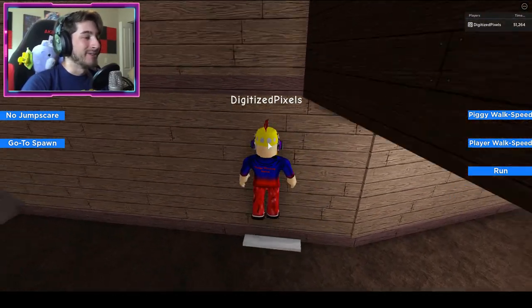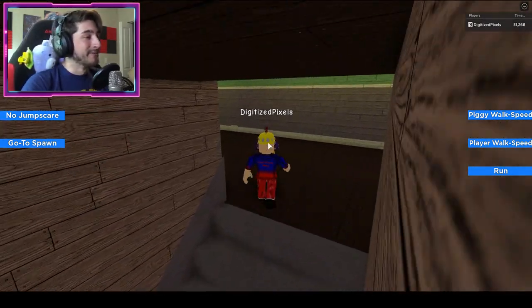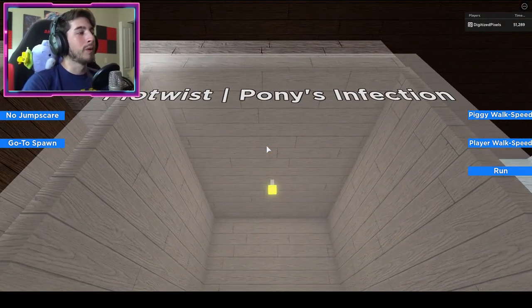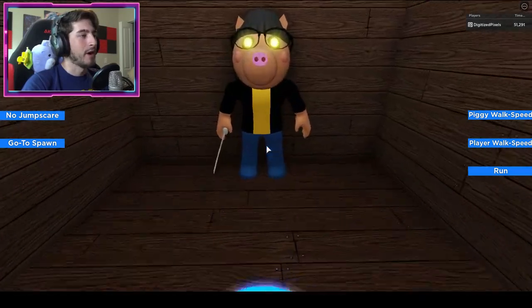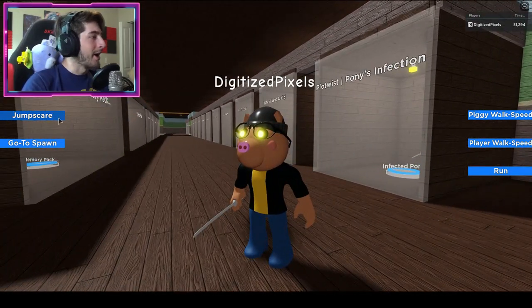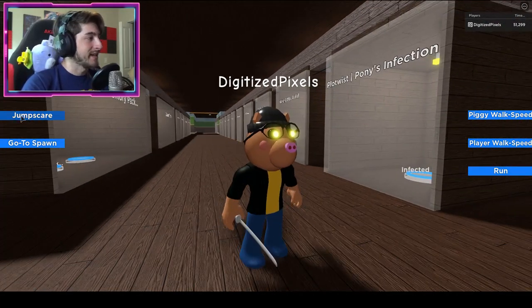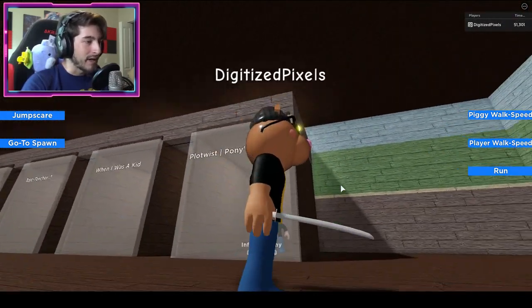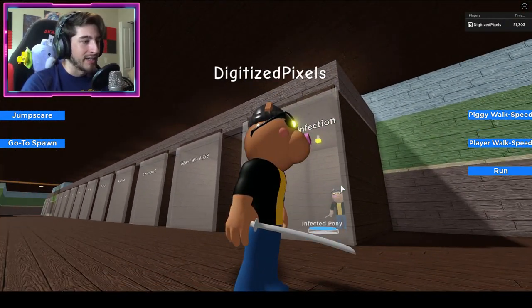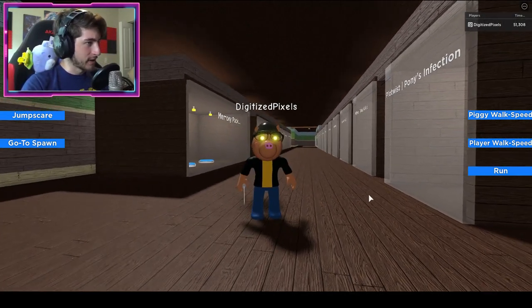I don't know why, but hey, it doesn't matter. Plot Twist — Pony was the infection all along! And Pony has the same attack animation as Sizzy. Look at that — his sword is a katana, but it's backwards. Very interesting.